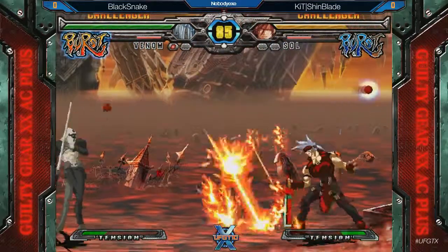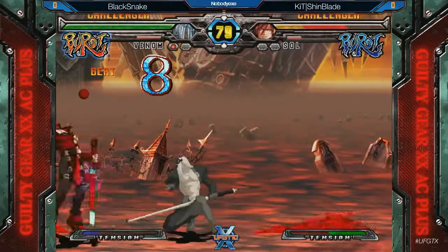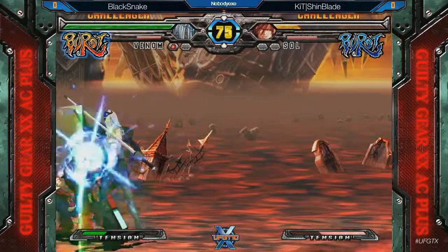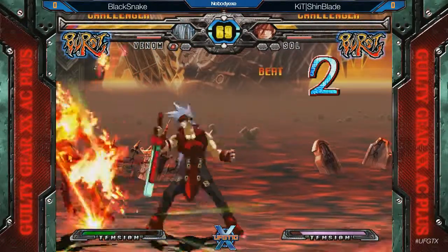Are you serious? Yeah, it's great. Grand Viper is actually very useful for Sol in this matchup — he can go under Venom's 2S, one of his pokes. And he can even go under Dark Angel on reaction. But if he jumps, you're just dead.